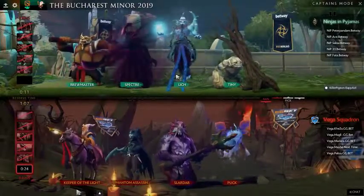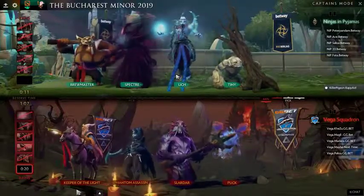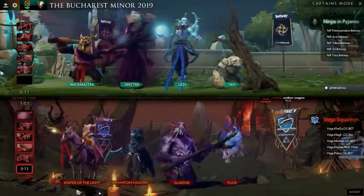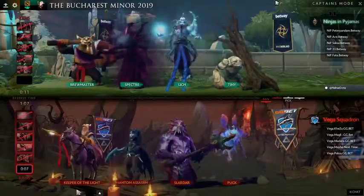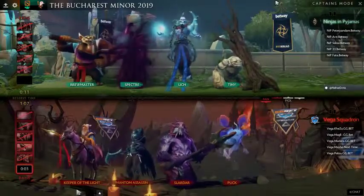Puck doesn't get stuck in that — he can Phase Shift between the Avalanche procs. I do think it's a good pick. I still like Tiny as a hero in this patch, but you're perfectly comfortable laning the Puck into the Tiny. You don't have nearly the kill potential to worry about.